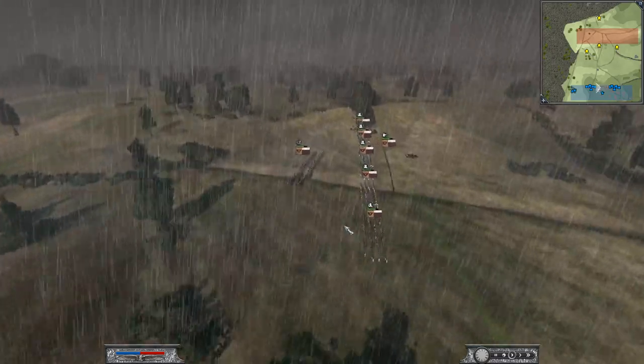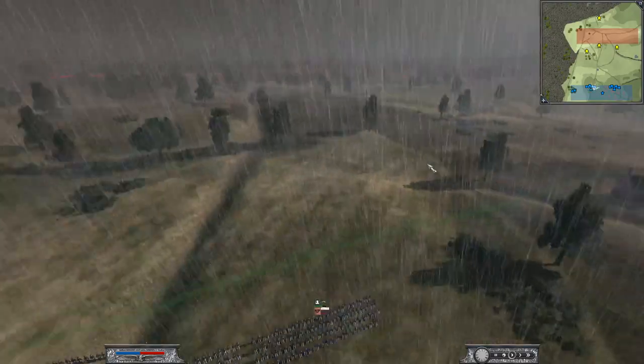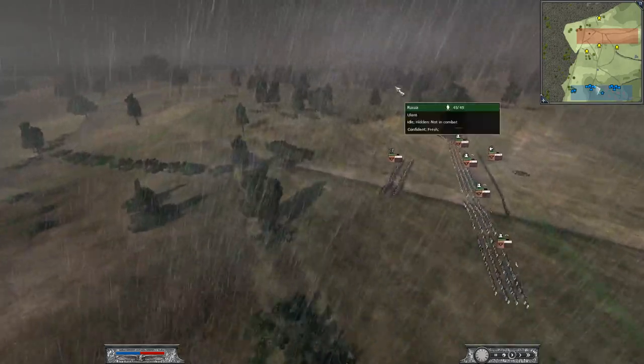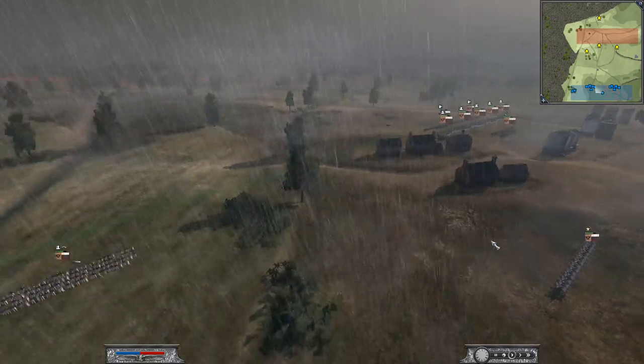I have five Musketeers and one Moscow Musketeers, and I have three Jaegers, which are skirmisher units. I have four cavalry not including my general - I have two cavalry on one side and two over here, and then I have my general right here.